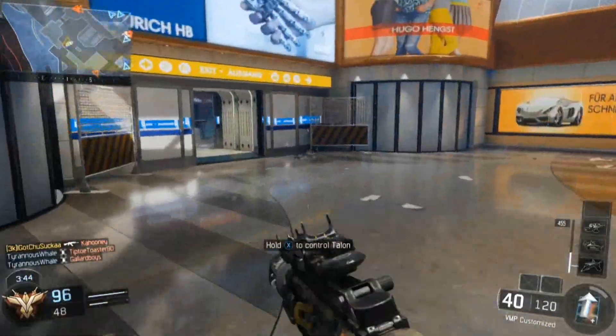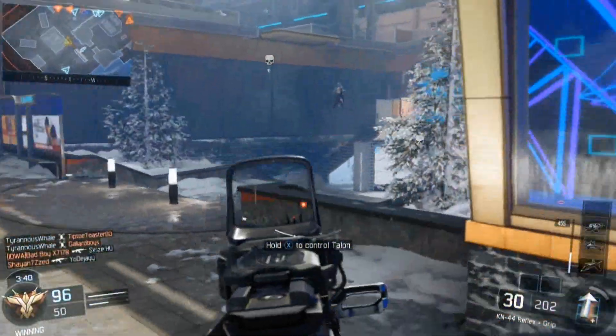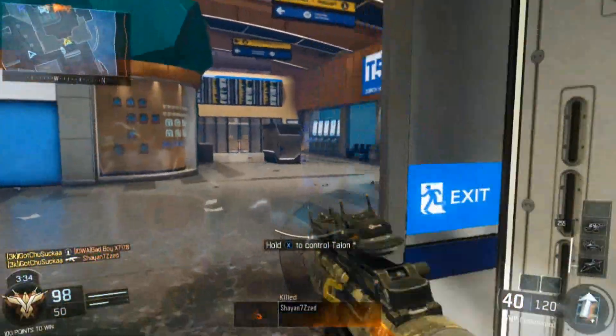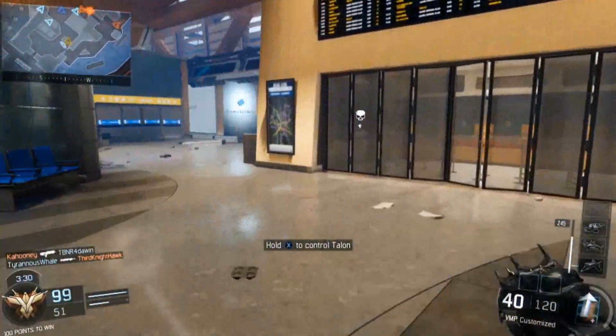We're coming up to the end of the gameplay now. What you've seen in the background was a Pharaoh gameplay - I ended up picking up a few guns, got a nuclear, and dropped 40 and 1 with the unstoppable. Please leave a like if you enjoyed the video and don't forget to subscribe if you're new.